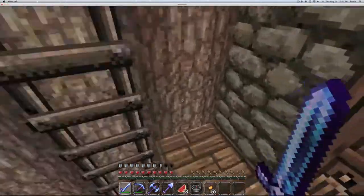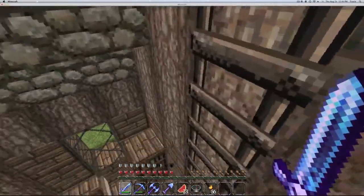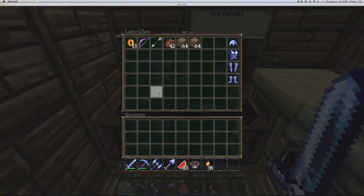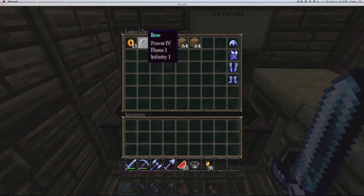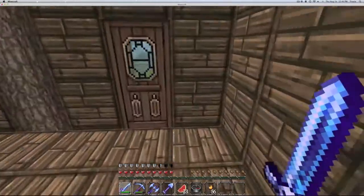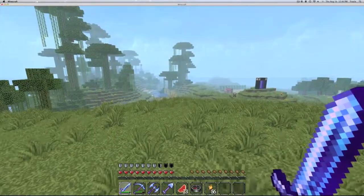Hello everybody, just thought I'd make a video today because I've been preparing for the End. Here's what I've made: some enchanted diamond armor, and I'm working on getting a bunch of ender pearls — I want a 64 stack before I go there. One arrow because of Infinity, a bunch of steak, dirt to get up the towers. I've also enchanted all my stuff with my new enchantment area.